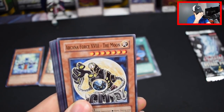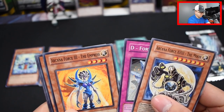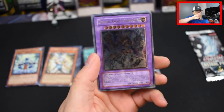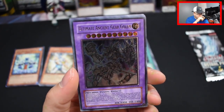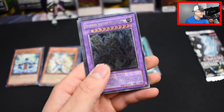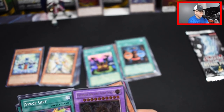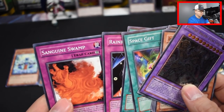Arcana Force 18 The Moon, D-Fortune, Arcana Force 3 The Empress, Lumina Lightsworn Summoner — oh my gosh guys, we got an ultimate rare! Ultimate rare Ultimate Ancient Gear Golem! No way! I can't believe we pulled an ultimate rare! Drop a like on this video! I've pulled so many ultimate rares from these cards. We also got Space Gift, Realm of Light, Rainbow Gravity, and Sanguine Swamp.